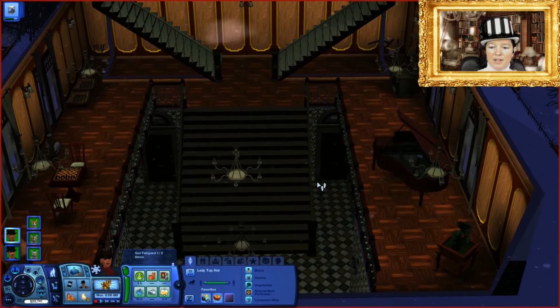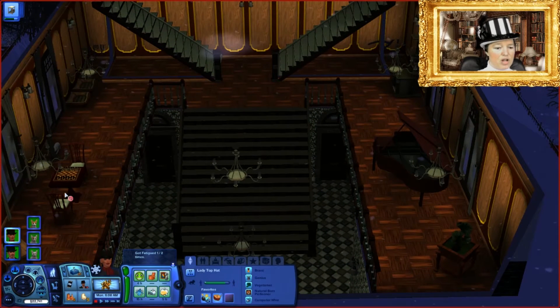On the next floor we have the activities level — we have chess and a piano. Chess is important for learning the Logic skill, and if you get two Sims playing together you can increase both of their Logic skills at the same time, which accelerates that process. And a piano for learning the Music skill.